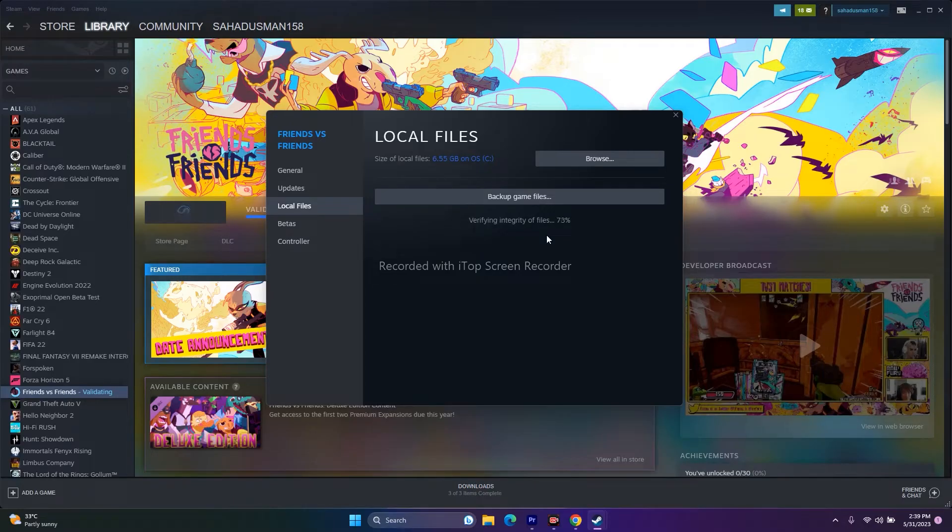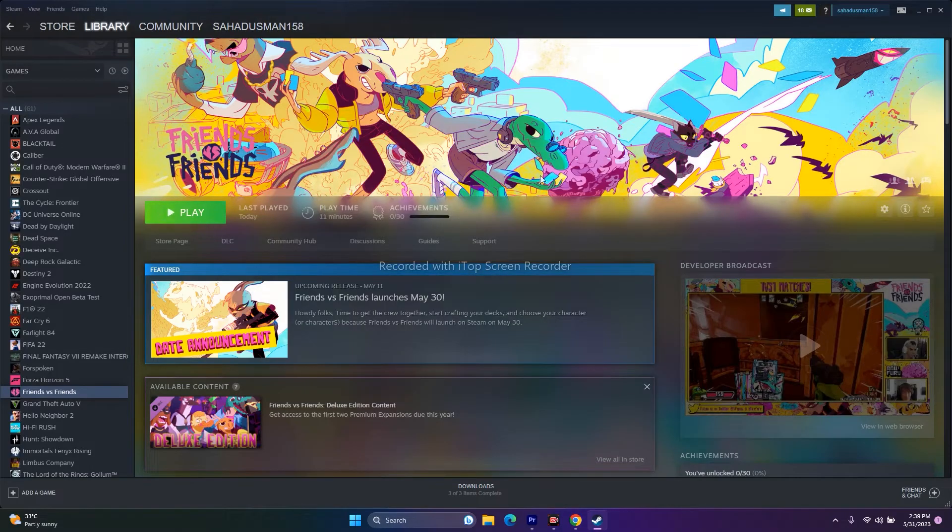Corrupted or missing files are one of the main causes of these issues. Once the verification is complete — as you can see, all 969 files are validated — close this and try launching the game. That should work for you.